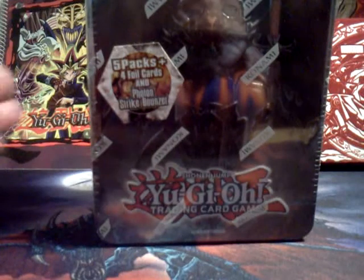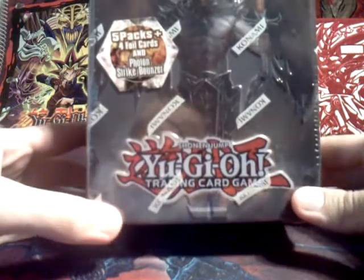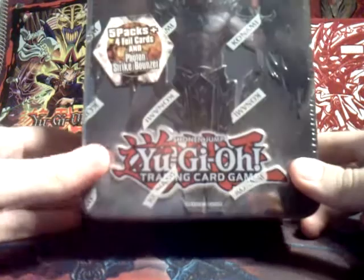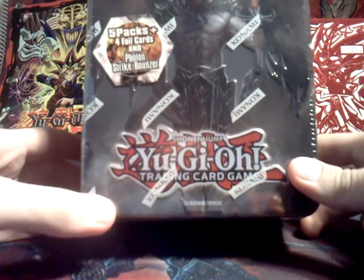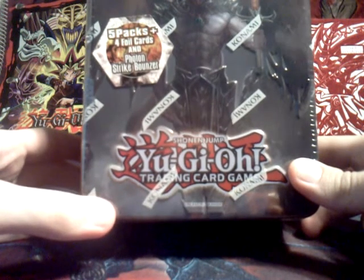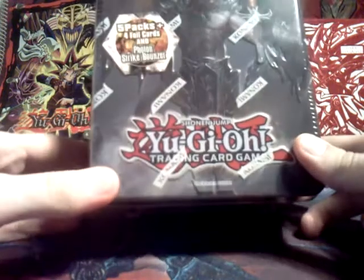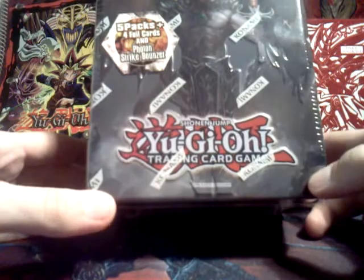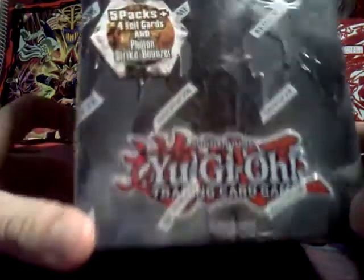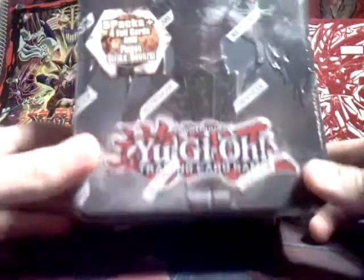Hello, YouTube. This is WiggleG69. I have a Prophecy Destroyer tin, a 2012 tin. It comes with five packs plus four cards and Photon Strike Banzer. That's a card — it's not an extra pack. But wow, this tin, this dude looks awesome. Looks like he's from a video game.